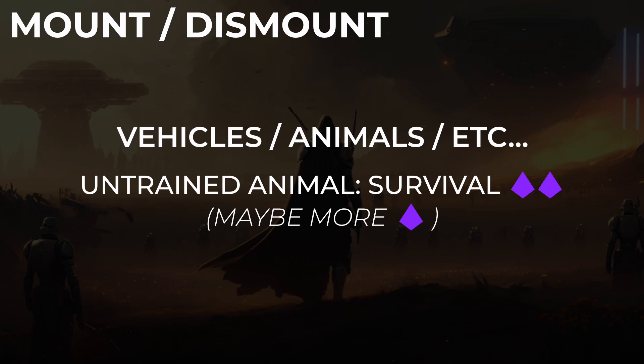Mounting or dismounting an animal or vehicle takes a maneuver. If mounting an untrained animal, then you would also need to do a medium survival check, but the GM can make it harder depending on the animal.